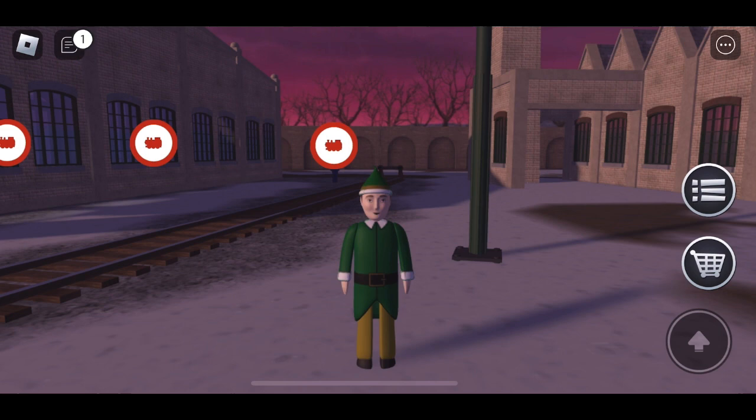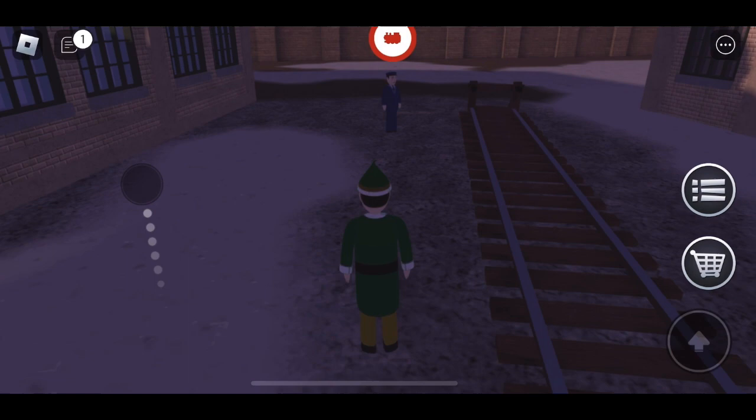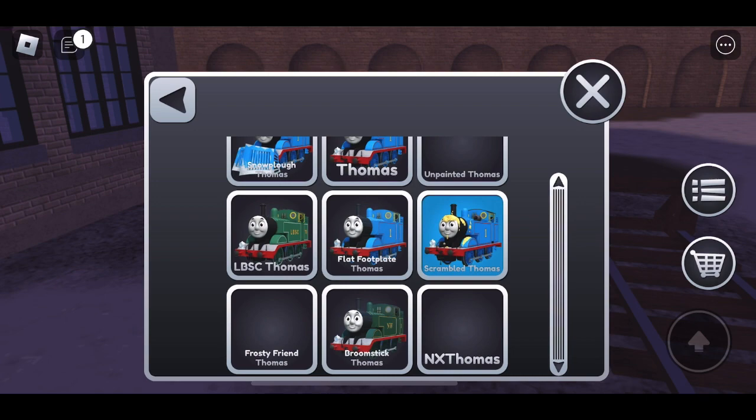Hey y'all, welcome back to another video. Today I'm back with Soda Simulator. Last time I promised that in the next Soda Simulator video I would have the Frosty Friend Thomas — well, I'm here to tell you that I got him. It took me hours of grinding but I did it, and he's fantastic. He even has some speech lines, which is ridiculous.